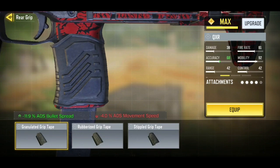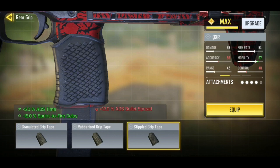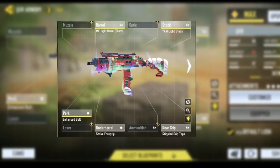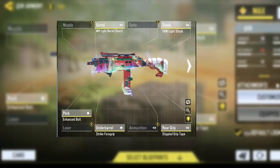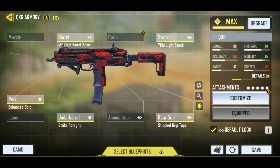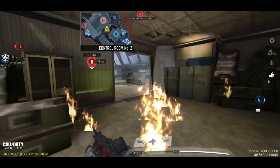The final piece to the puzzle is the stippled grip tape, which increases the ADS speed and the sprint to fire delay. So make sure to use those. On my screen you are seeing the completed QXR class setup that iFerg is using to dominate Season 13. Make sure to try all these attachments — we are going to try this out right now, so let's get some action rolling. Here we go.